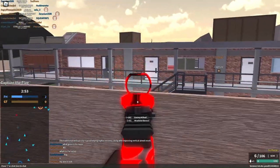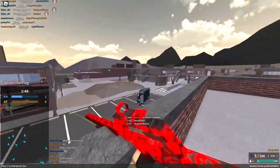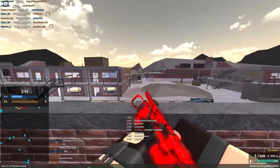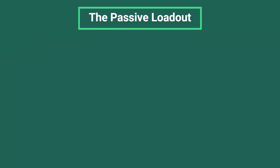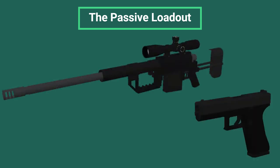Lastly, we have the Passive playstyle. This loadout is for players who don't want to engage in battle too much. For the passive loadout, you would want to use the Intervention and the G18C. The Intervention can be used at long range to snipe people, and if anyone comes up to you at close range, you can spray them with the G18C.